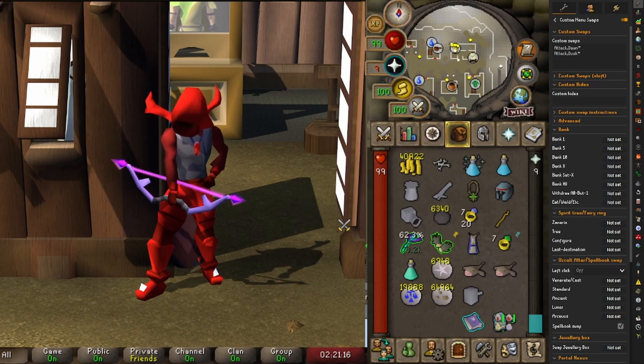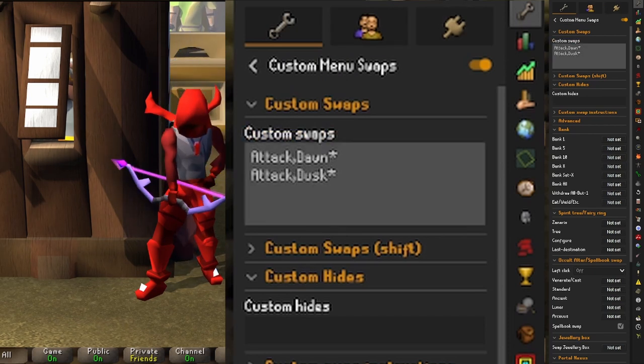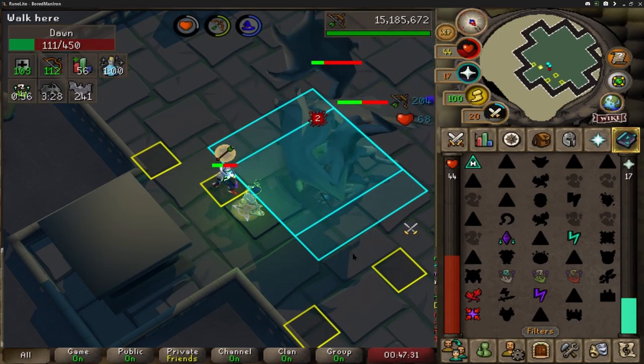Thankfully, there is a Runelite plugin that can fix that problem. If you go to custom menu swaps and turn on the plugin, you want to type in 'Attack, Dawn' with an asterisk, and then followed up by 'Attack, Dusk' with an asterisk. And now you don't have to worry about clicking the wrong boss when they're stacked on top of each other.